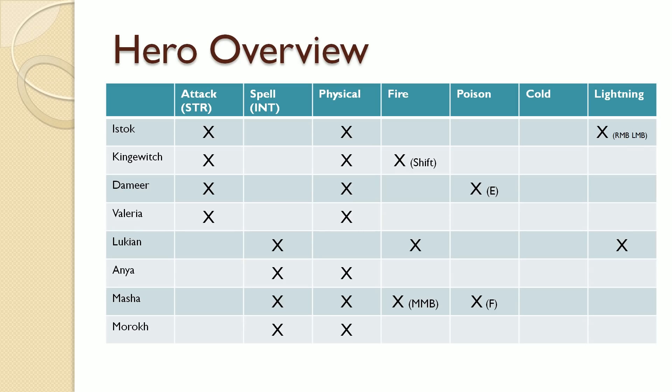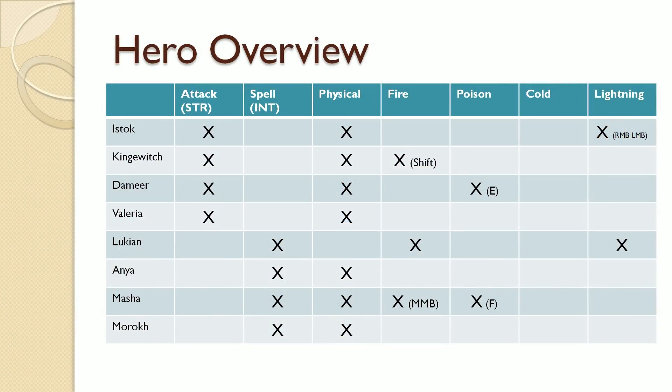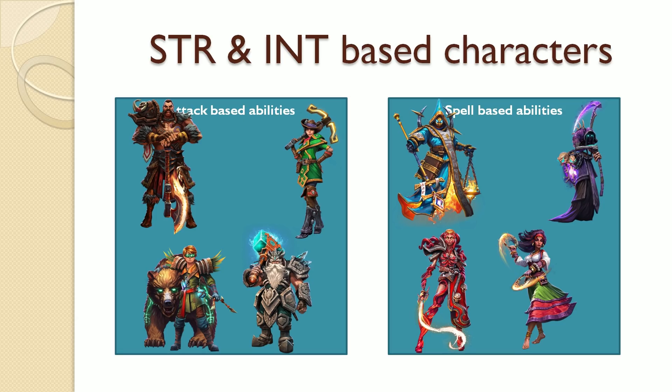When breaking this down into a spreadsheet, we can see some interesting things. You can see this information yourself by hovering over an ability — it will tell you the damage source. By now it should not surprise you which heroes use attacks and which ones use spells, as that is determined by them being strength-based or intelligence-based.